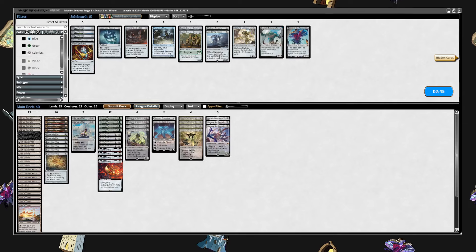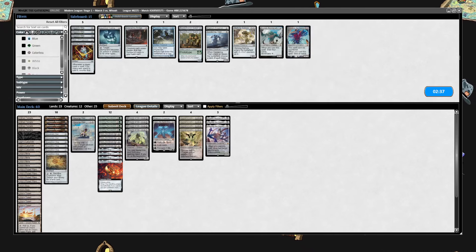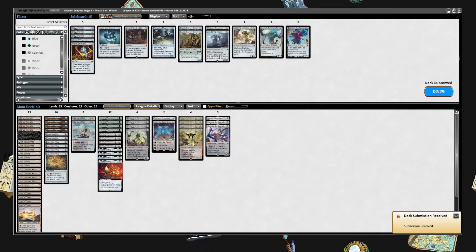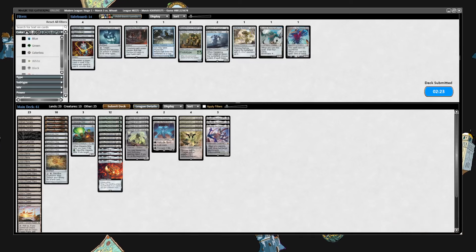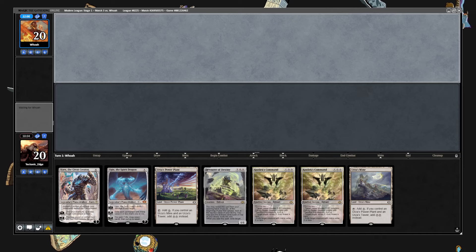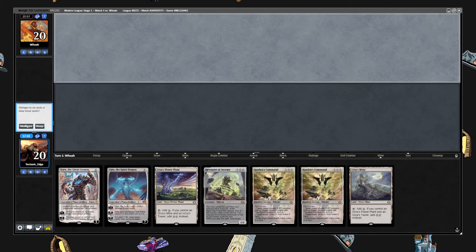Again, really wish I was running more of those. Warping Weld did us well in that match. Haywire might help if we know they're running that. That's a keep — no, wait, is it? One Devour of Destiny. Yeah, I'll keep on one Devour, two drawn lands.